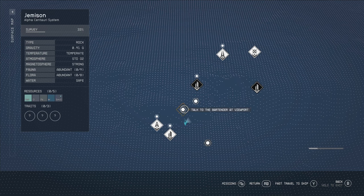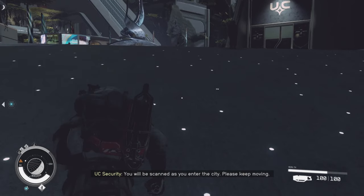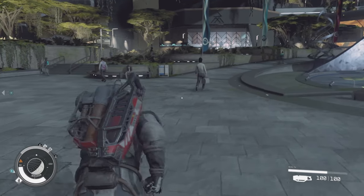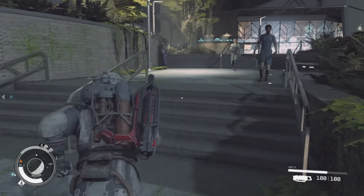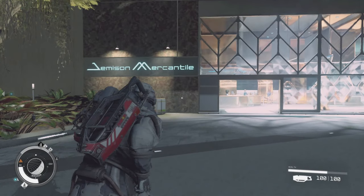This is just showing all my mission markers. Bartenders. Craft and modify an item. Maybe I might be able to craft some ammo. That's not really helping anyone. Let's look for the shop while we're here. Frame rate seems to be going okay-ish — I'll have to watch the recording back to make sure. Does that say mercantile? It does. There we go — Jemison Mercantile! Let's go see if we can buy some ammo in here.